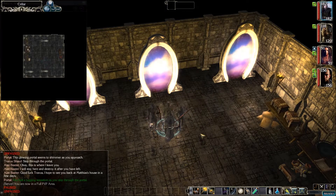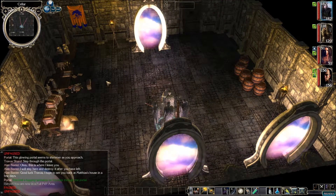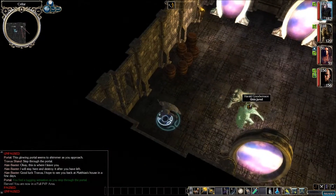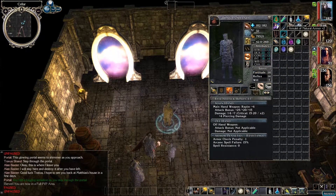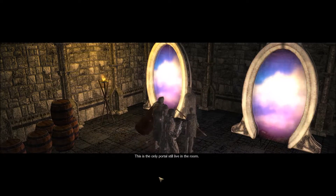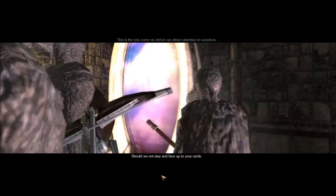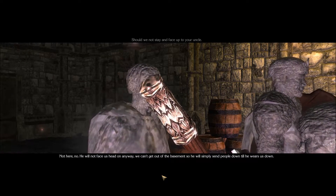We're back in the cellars — we've been down here a few chapters ago. Alan is now gone. Empty box — can't get through there. The only choice is this portal right here, and we still have that portal key. 'This is the only portal still alive in the room — this is the one. Come on, before we attract attention to ourselves.' 'Should we not stay and face up to your uncle?' 'Not here, no. He will not face us head on anyway.'